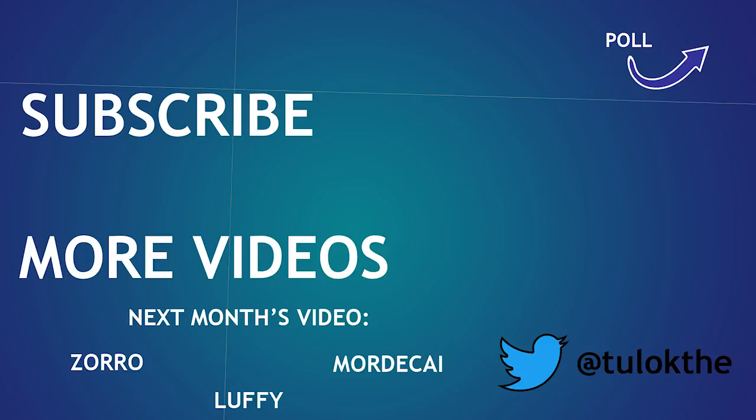Subscribe for more — we make two builds every week. Snake was saved in a redemption poll, so let's keep the redemption going — vote for either Zoro from One Piece or Mordecai from Borderlands. Come back Thursday for a hell of a singer.